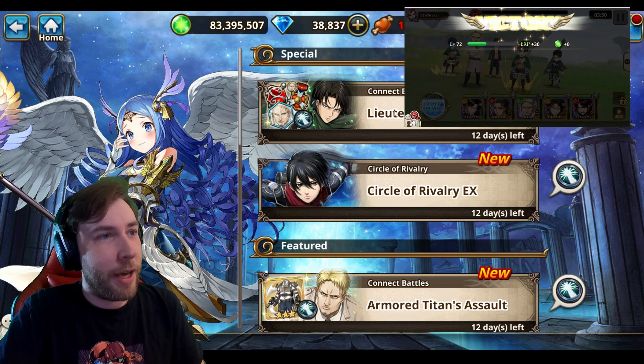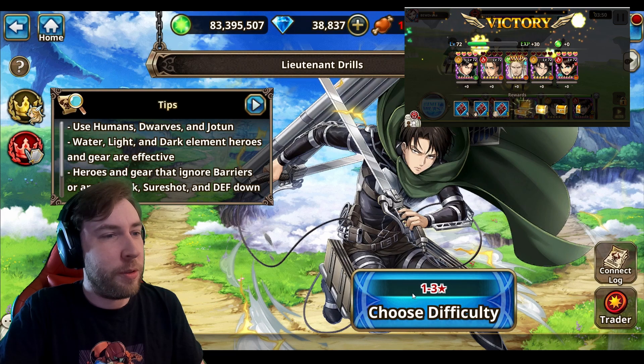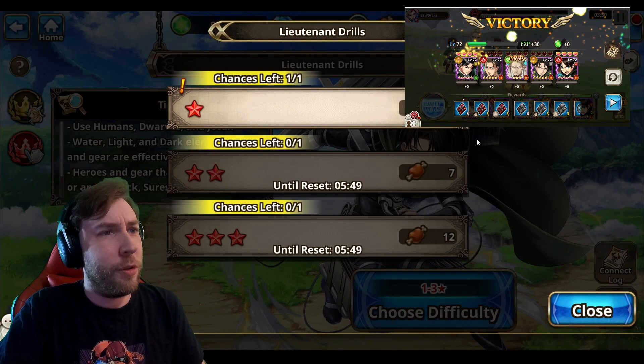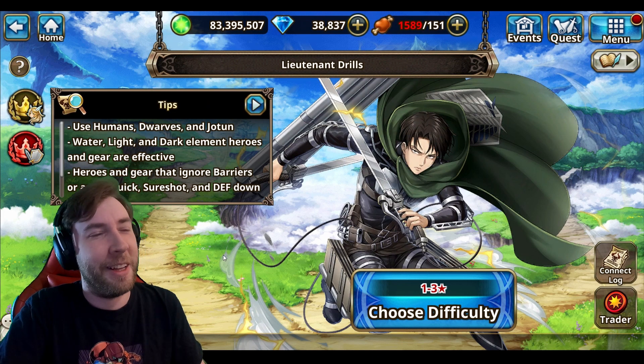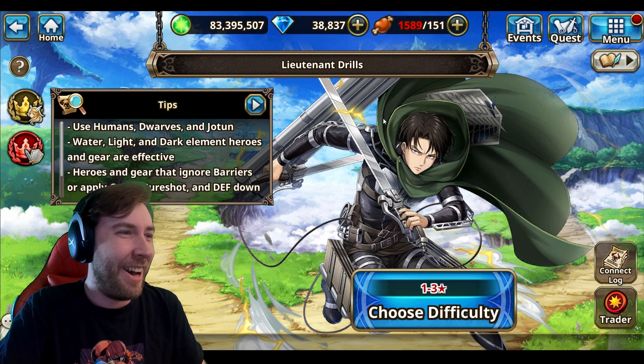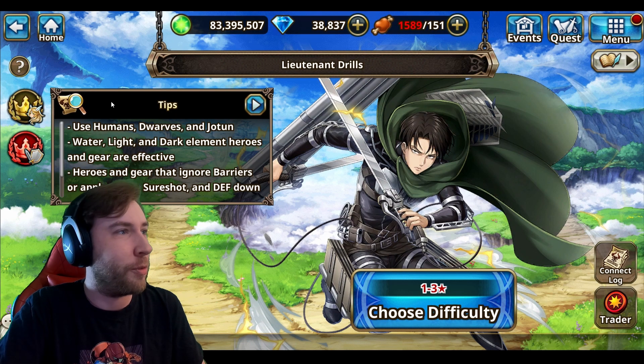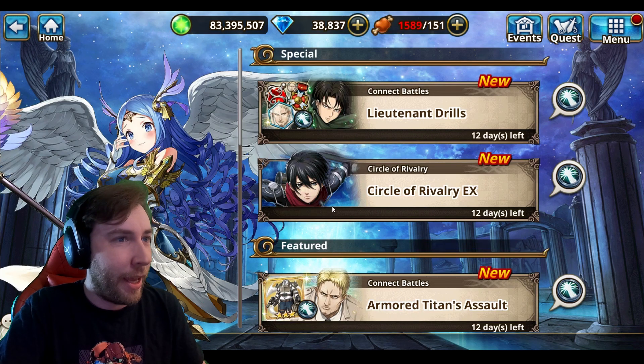Here are a couple other Connect Battles. You can fight Levi — I think it's once a day on each difficulty. I haven't done the first level yet, but you get some additional rewards that way. Make sure you do that every day. And here is the EX fight, which is going to be more for experienced players because these are pretty tough.